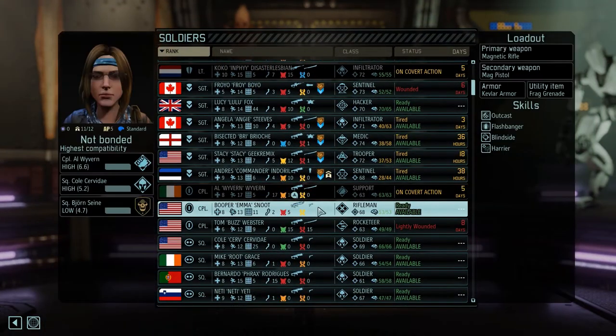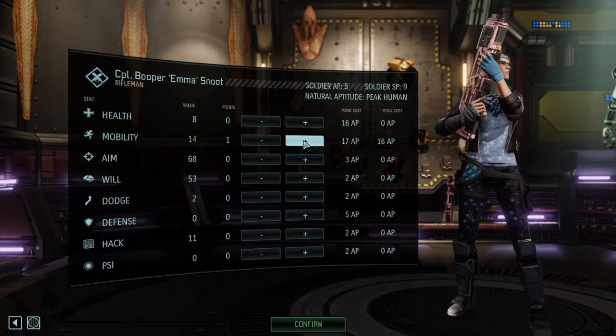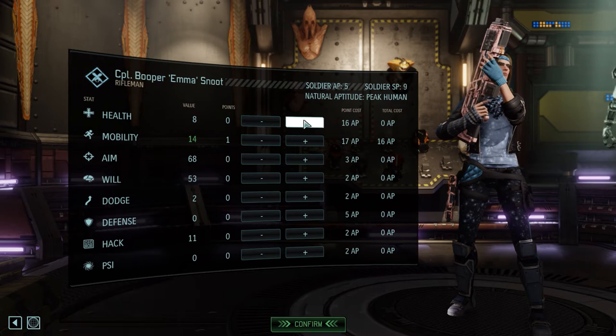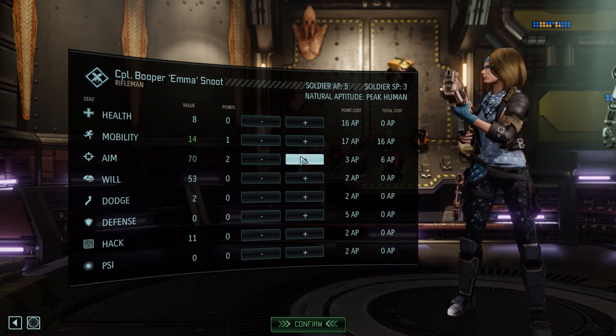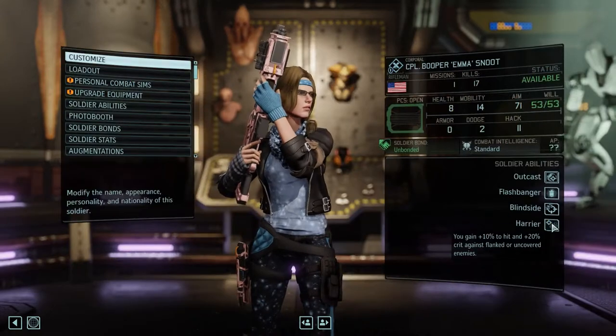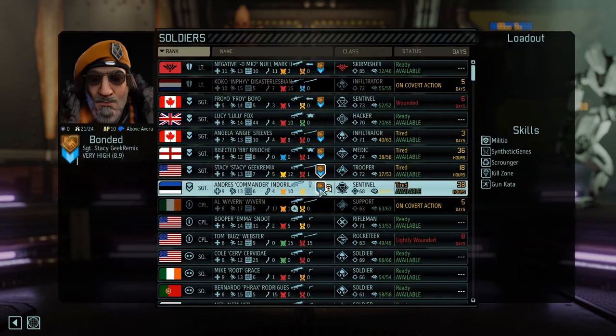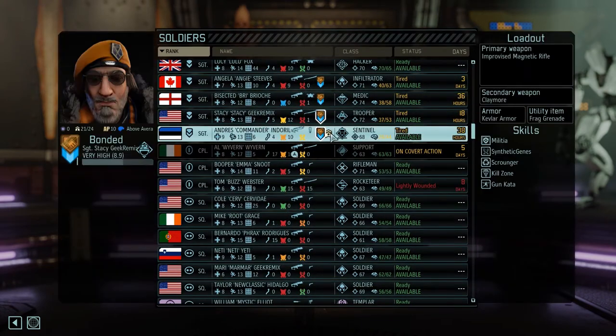Someone else got points — Emma, who is peak human. Pretty good. Extra mobility, and let's give that extra accuracy as well. I don't remember what I was doing with you — Blindside. So yeah, mobility is an extremely valuable skill in that case.